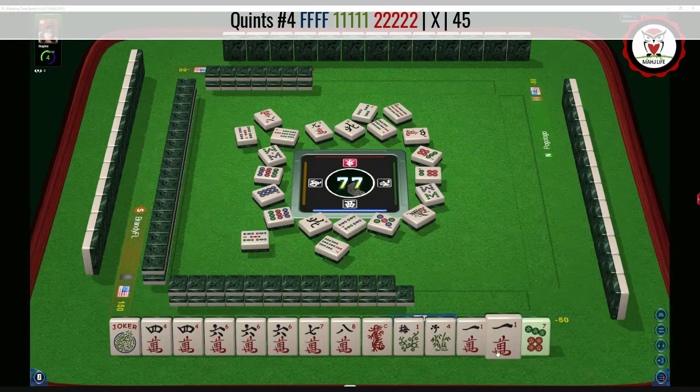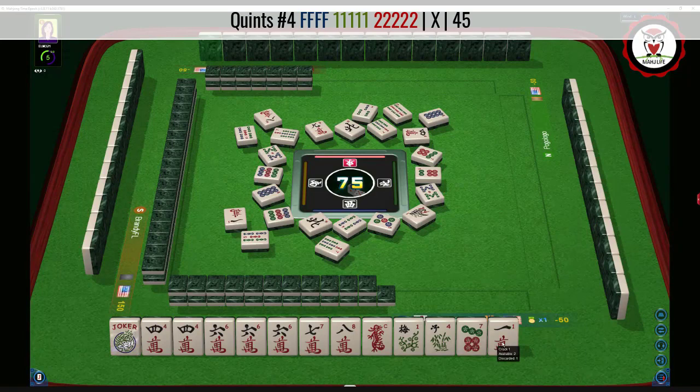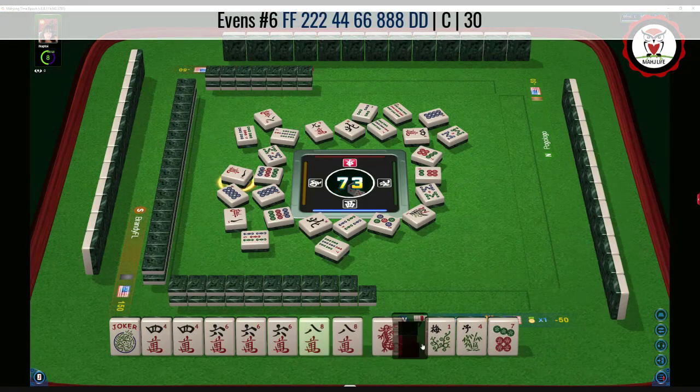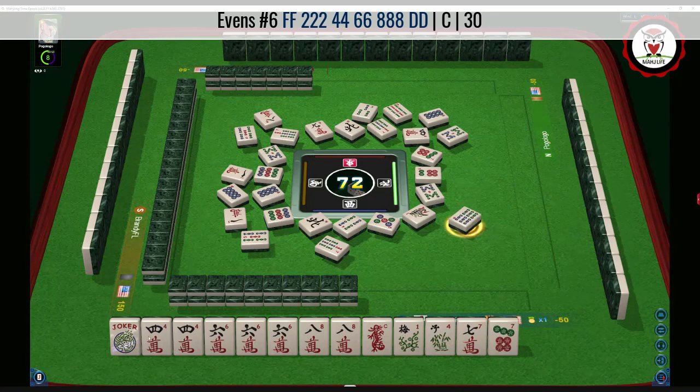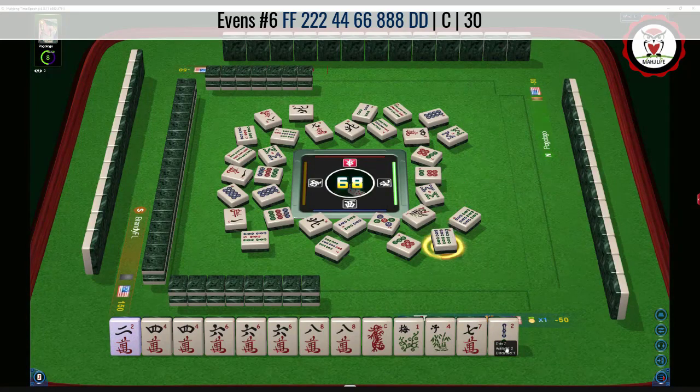Seven bamboos, nine bamboos. I did have a slight hesitation on that seven bam thinking let's play a quint, but there are two seven bams out. Five bamboos. Seven dot — let's let the one go. Here's six, seven dot. Eight dots — we could go big and try for a quint. We could quint that six, but I don't know if I would do that. We would need big multiple for the seven, and there's a seven dot out. We got the eight. So I probably would let that seven go and focus on two, four, six, eight dragon — maybe even define this as a two. We're playing concealed, so we're not going to be calling for anything. Let's let the seven dot go.